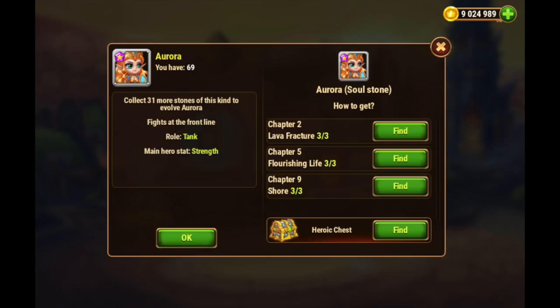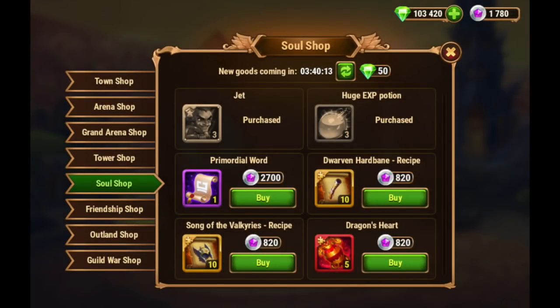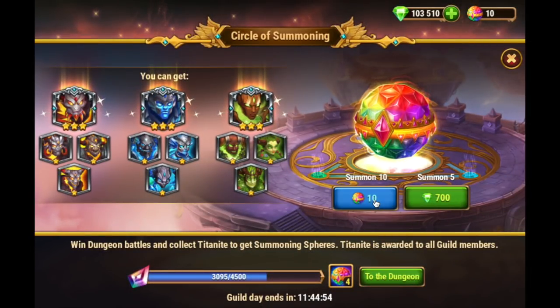You are going to earn their soul stones here and there occasionally from special events and from the daily heroic chest, but day in and day out I need you to be raiding these soul stones from the campaign as part of your daily routine. It's going to dig into your energy expenditure for your other heroes and promoting those other heroes, but it is worth it in the long run to get access to another vendor to purchase these huge XP potions and eventually save up to buy the really expensive items in the Hero Soul Shop.